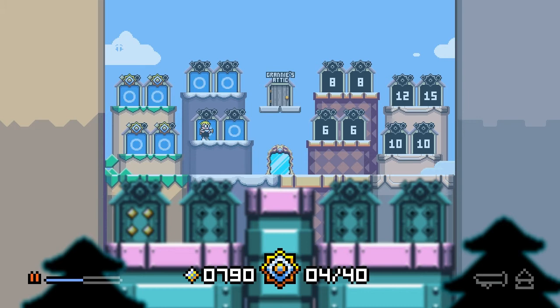Welcome back to episode 2 of Let's Play Mutant Muds Deluxe. In the original game, the maximum number of golden diamonds you could have collected would be 400 — 100 in each of the first four levels. But now with the Ghost World, you can see they've got 790.